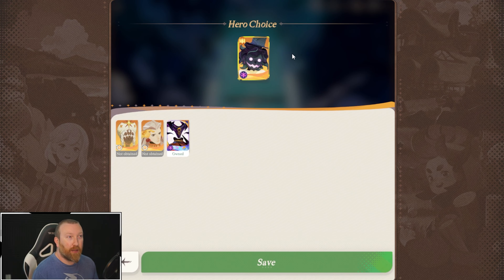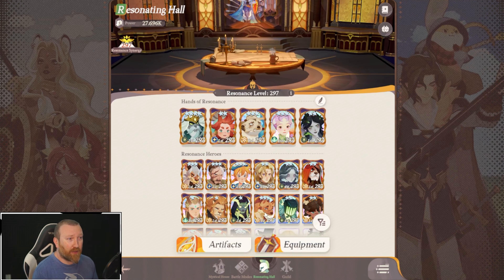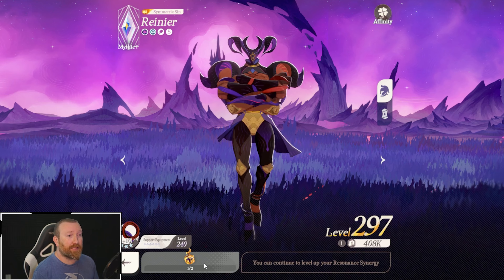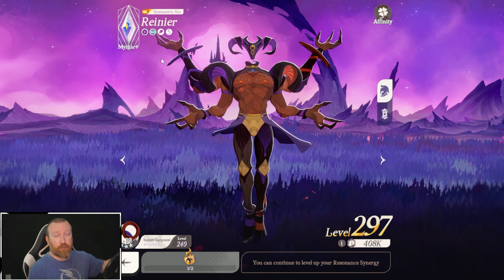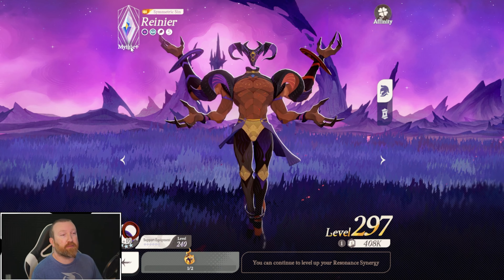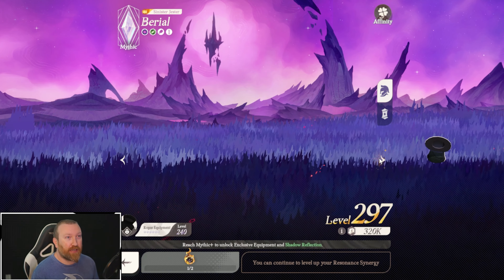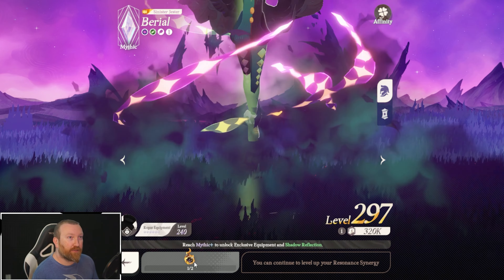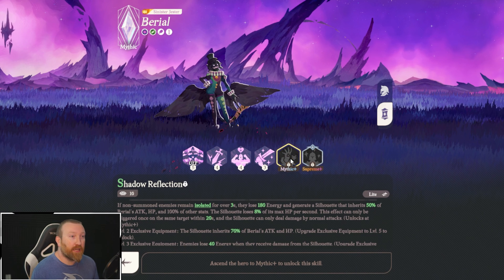I would recommend never going for a supreme plus celestial or hypogean — just go for mythic plus and maybe upgrade to supreme if you have the copies. Celestials and hypogeans work a little differently: it requires two copies to go from mythic plus to supreme, whereas an S-level hero uses acorns. Going from supreme to supreme plus requires another four copies. We just got one of our two needed copies for Beryl to reach mythic plus.